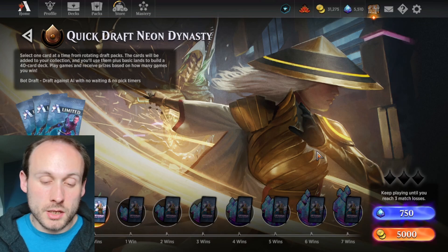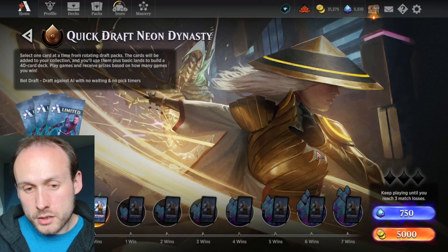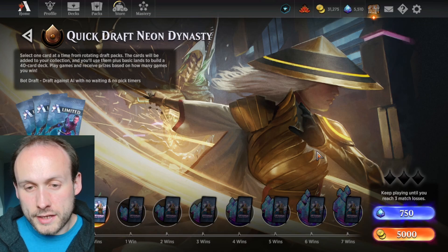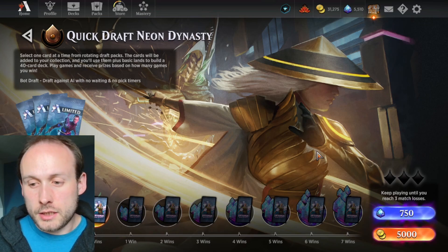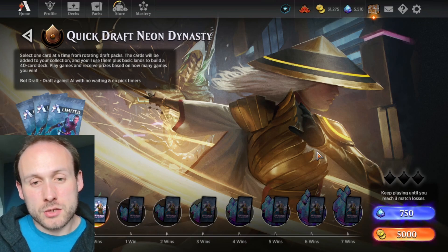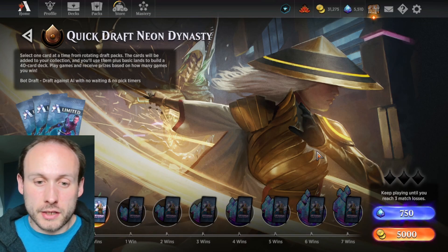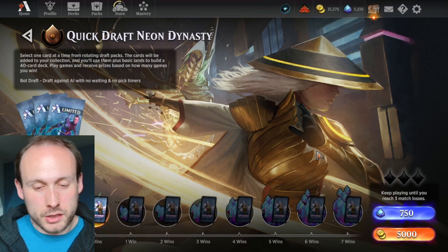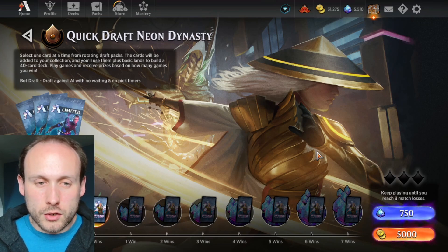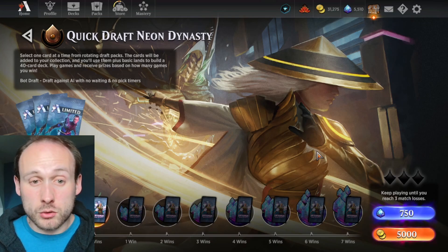We get a 25% discount on quick draft events when paying in gems. Normally 1000 gold converts to about 200 gems, so 5000 gold to enter a draft is equivalent to 1000 gems — but we only pay 750 gems because of that discount. So it's much better to buy the mastery pass with gems and spend extra gems on draft events, saving your gold to buy packs.